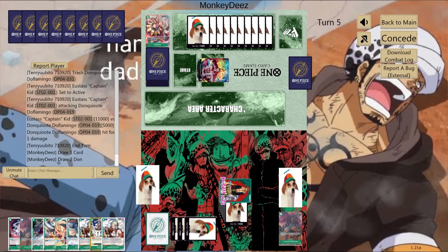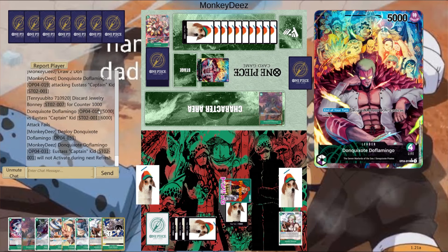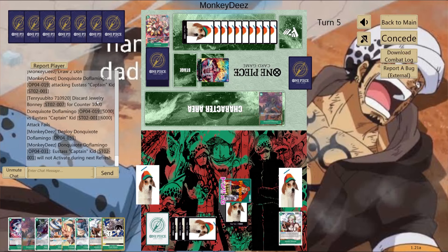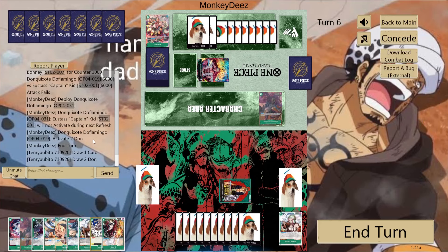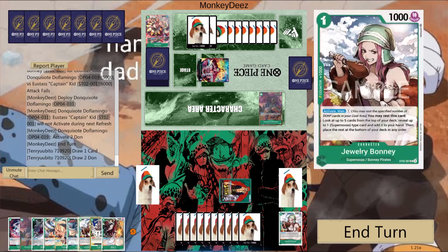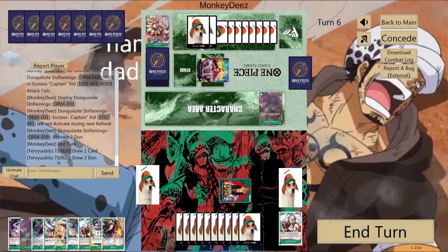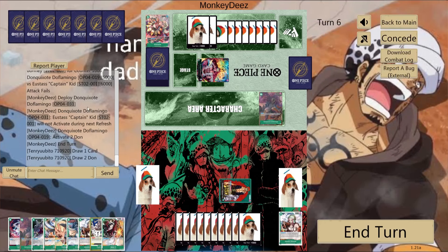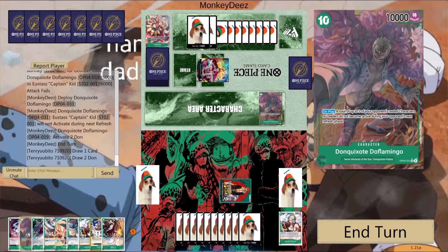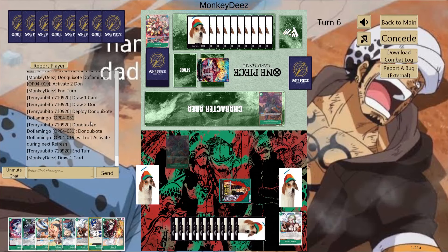He can blocker up, but I have Yamato just in case, and at this point I don't even really need it - I can just keep swinging and eventually he has to start blocking. He plays the 10-drop Dofi, freezing my Kid leader, and here it took me a while - I was like, okay what can I do? Green doesn't really have much rush, so I thought maybe I can search for an 8-drop Kid to set up. But I decided I could just play a 10-drop Dofi, freeze his leader, and take the Dofi swing. So that's what I do - play the Dofi, freeze his leader, and pass turn.